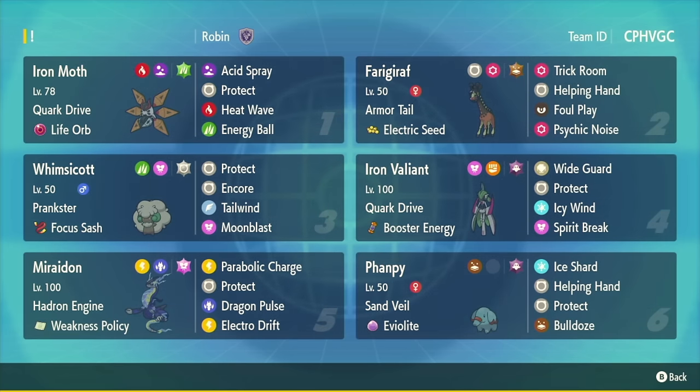For the real speed control, we have a Whimsicott here - pretty standard Sash set but it's Tera Normal, which is fun. We've got an Iron Valiant with Booster Energy and Icy Wind - it's the Wide Guard mon. Iron Moth is really cool though - Life Orb with Acid Spray, Heatwave, Energy Ball. If you put this next to Miraidon, your Quark Drive boosts your speed, you can Acid Spray first then pick up big damage with Miraidon as follow-up. And there's also an Electric Seed Ferrigiraph with Foul Play - a pretty good answer into Calyrex Ice.